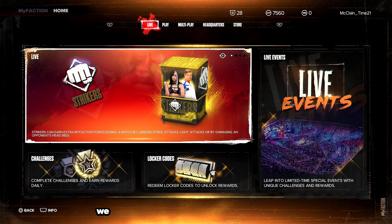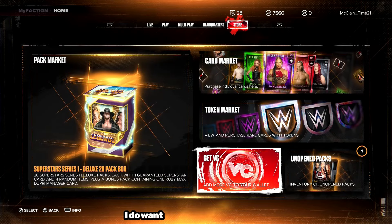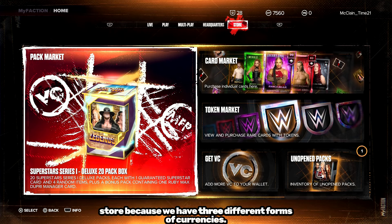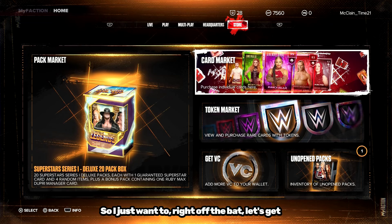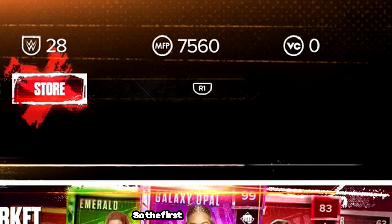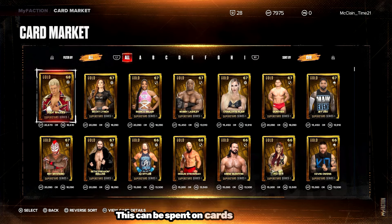At the top of the screen, we have Live, Play, Multiplay, Headquarters, and Store. I want to start with the store because we have three different forms of currency. The first form of currency is My Faction points, also known as MFP. This can be spent on cards and packs and can be earned by completing matches and challenges. We then have My Faction tokens, which can be spent in the token reward market to unlock powerful WWE superstars and legends.